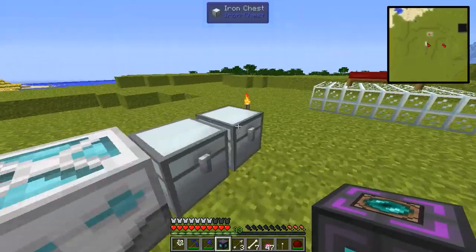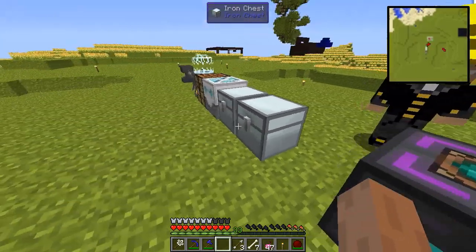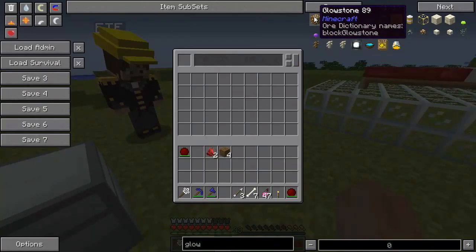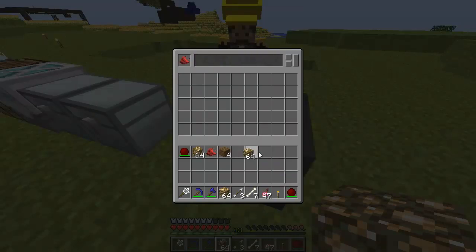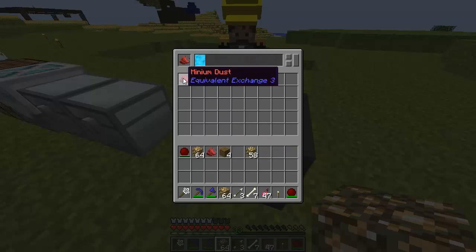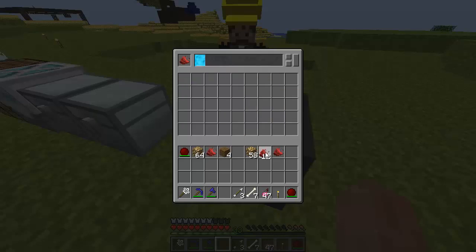Now you have the EMC condenser. This is very similar to Tekkit's, well, actually Equivalent Exchange 2 energy condenser. This is the interface. I'm going to hide Not Enough Items. Just grab some glowstone. For example, let's take Minium Dust — its EMC value is 8192. And glowstone's EMC value is 1536. If you put it in you can see it's building up. And as soon as you put the last one in, you get another Minium Dust. You can put the whole stack in and get instantly 12. And if you take out the target, you see the buffer is still going to fill, even though there's no target. It's not like Tekkit — you can still put in and the buffer will grow.